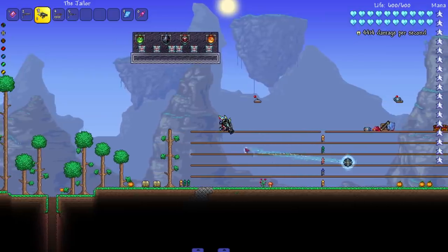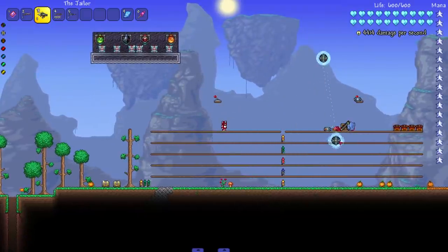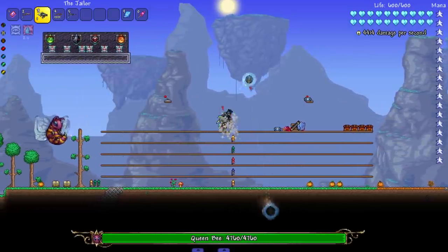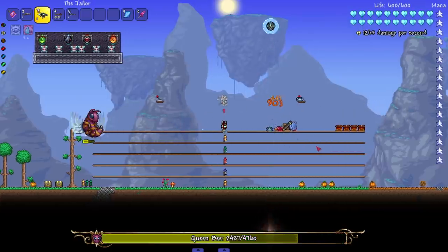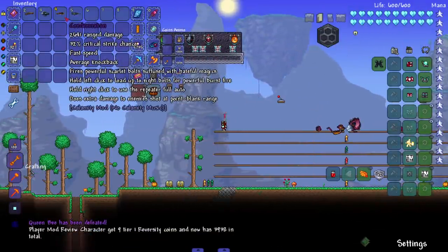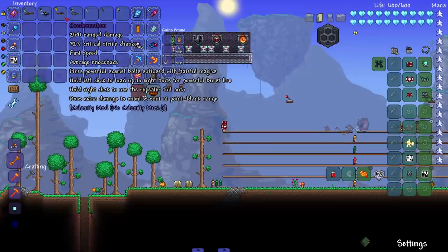Next up, the Jailer — releases electric mines outwards that connect to each other via arcs. This is pretty cool. I can only shoot two, which is a little disappointing — I wish you could shoot more, and they go away too. Let's see Queen Bee walk into these electric arcs. Pretty cool — I just wish they stayed longer, it's way too short. But it's still a cool weapon.